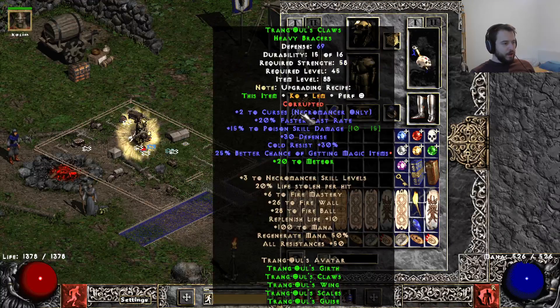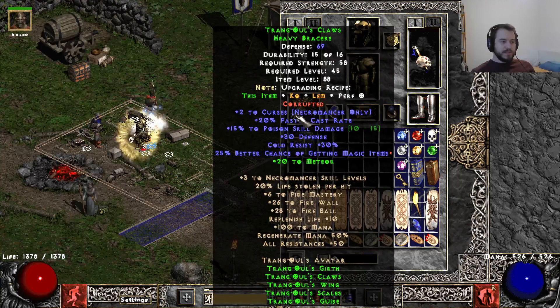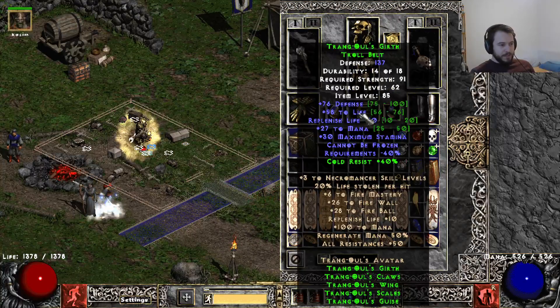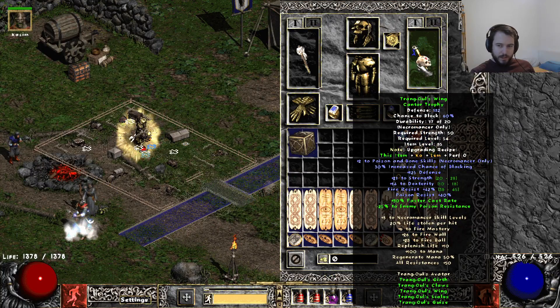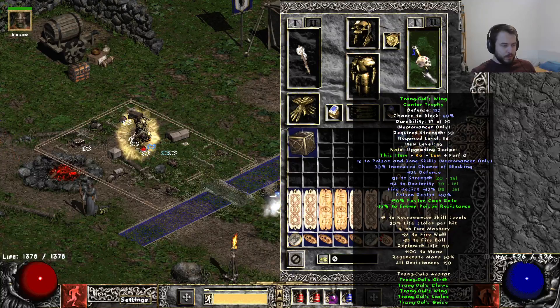For the Gloves, I have a 25 MF Corruption, which is a pretty nice bonus. It also has 15 Poison Damage, which is a huge buff as a bonus — if you get a min roll you can definitely see the difference on the tooltip. For the Trance Belt and Shield, we only have the basic ones. I really want to get those with some Corruptions or even Sockets to put Poison Facets in, or maybe an Ist rune for more Magic Find or something.